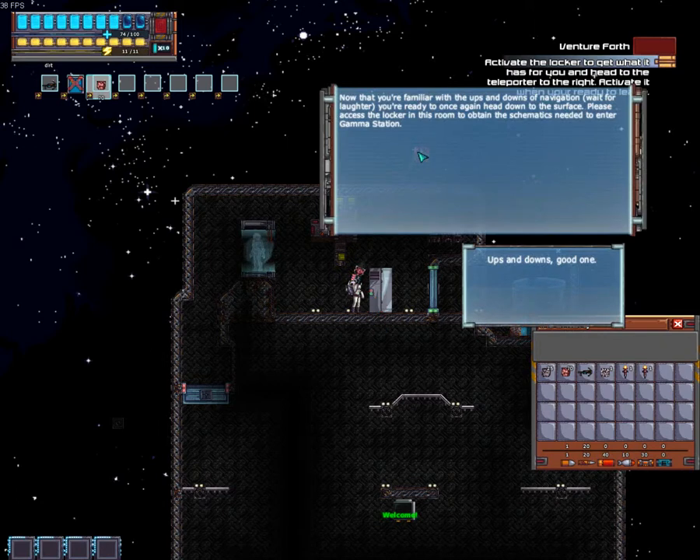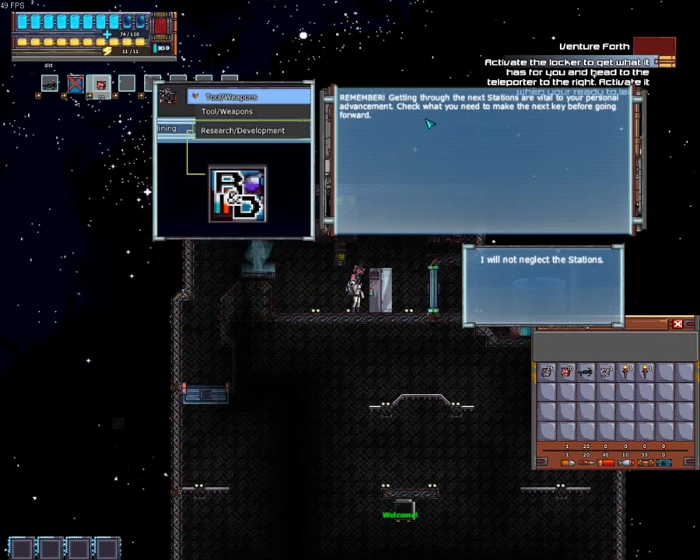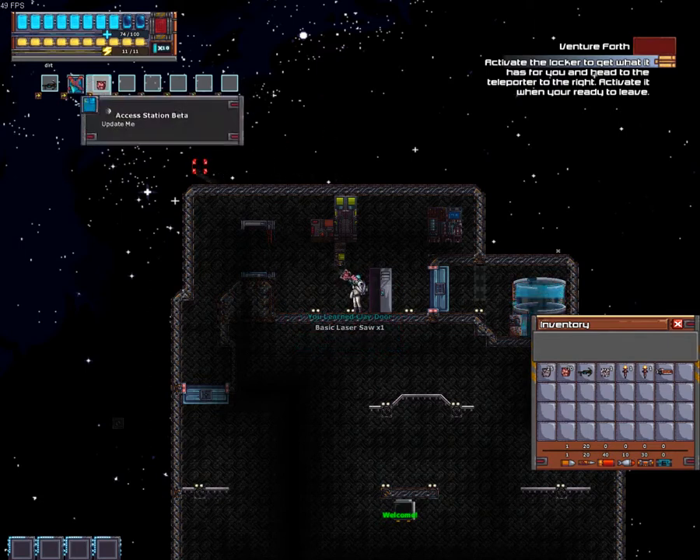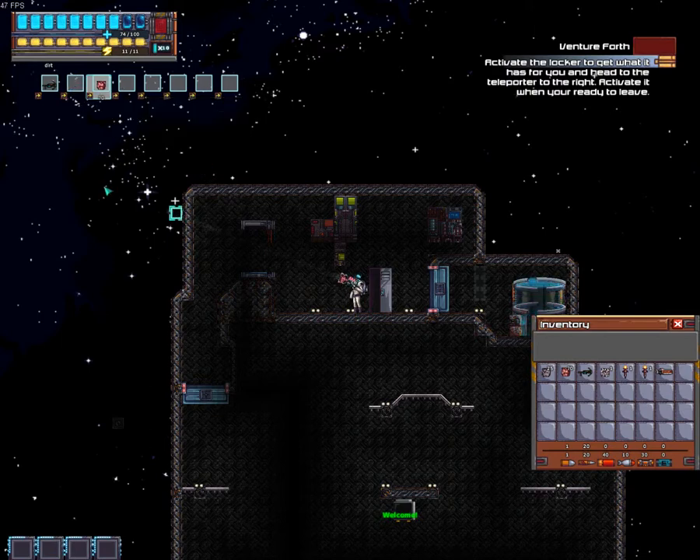Now that you're familiar with the ups and downs of navigation — wait for laughter — you're ready to once again head down to the surface. Please access the locker in this room to obtain the schematics needed to enter gamma sector. Ups and downs, good one. Remember, getting through the next stations is vital to your personal advancement. Check what you need to make the next key before going forward. I will not neglect the stations. If you've used one of the keys, you'll get a red X over it — just click the X and it'll disappear out of that slot.